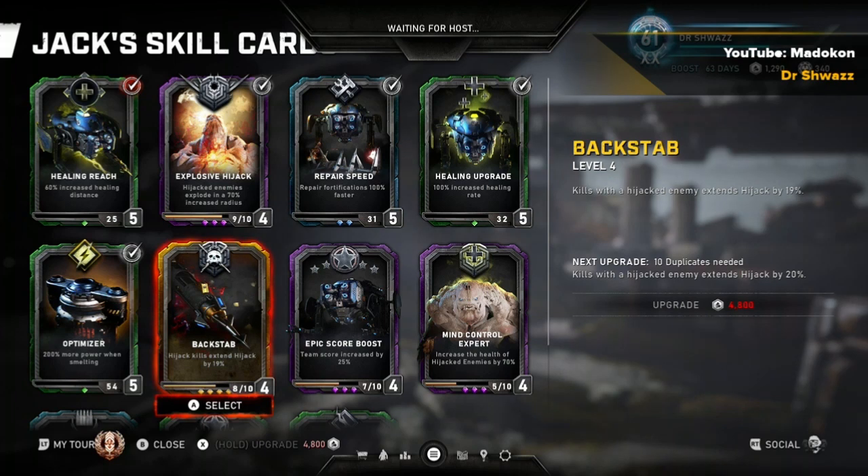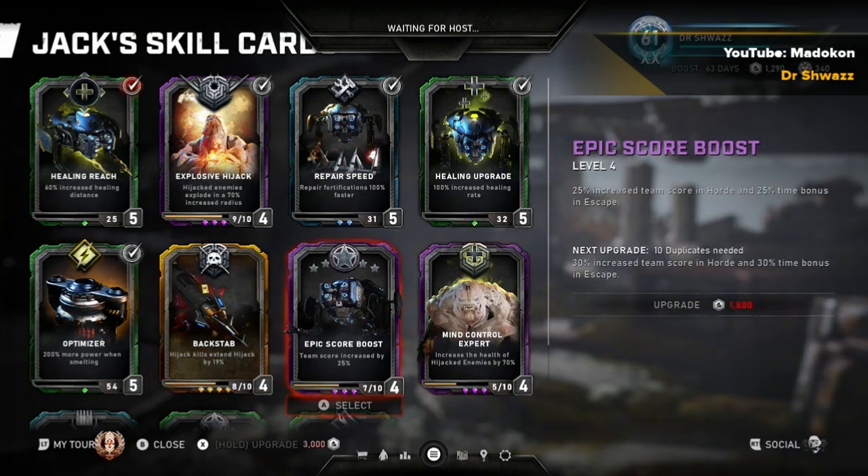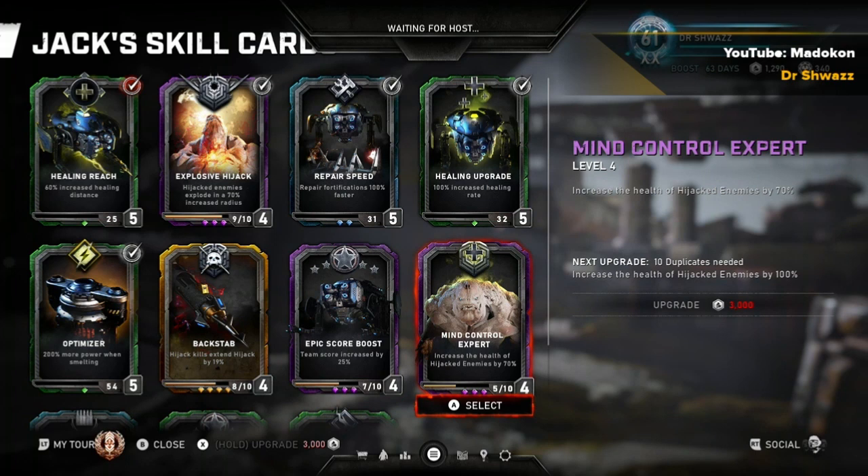Backstab is a gold card but I don't really use it that much — it extends the hijack length by 20 seconds or so, but there's nothing I'd take off for it. Mind Control Expert is another card like that; it gives enemies you hijack 100 more health at level five. I prefer Explosive Hijack over it.